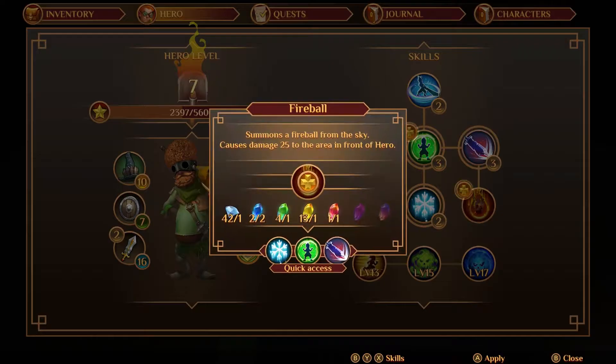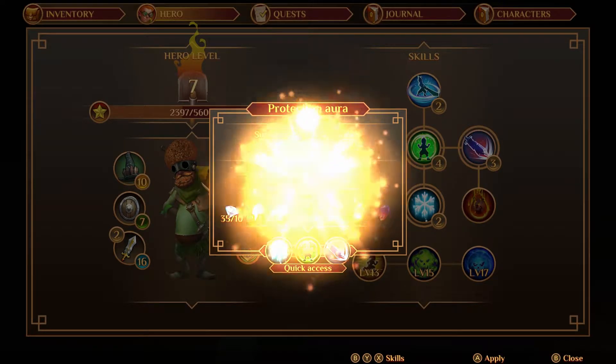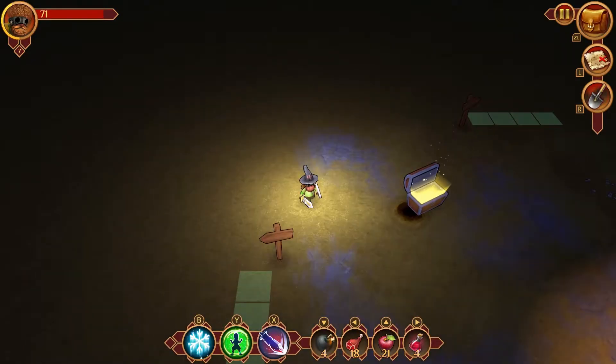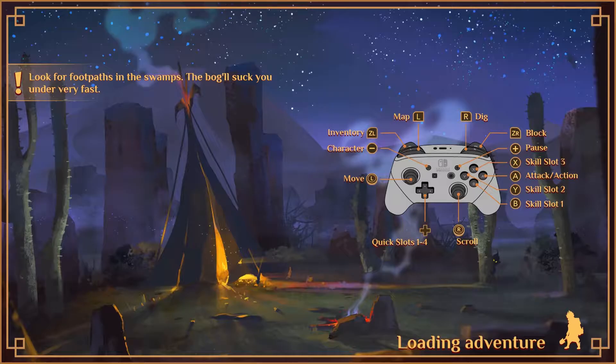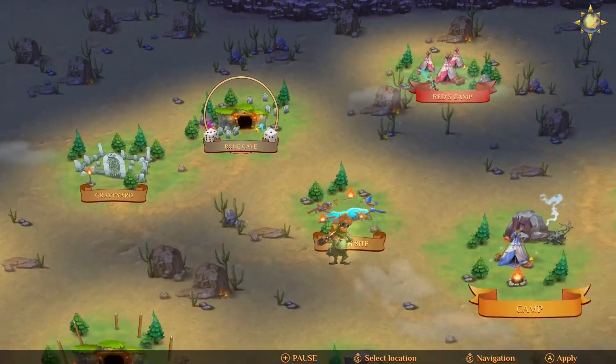Oh, what is this? Something's a fireball from the sky — that is awesome, 25 damage! All right, we're not going to get this right now because I'd rather upgrade here, since I like the lightning strike and that's coming up in a couple of levels anyway. Let's get on out — I did find all the secrets so that's good.